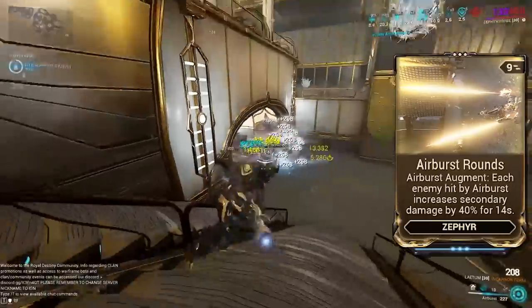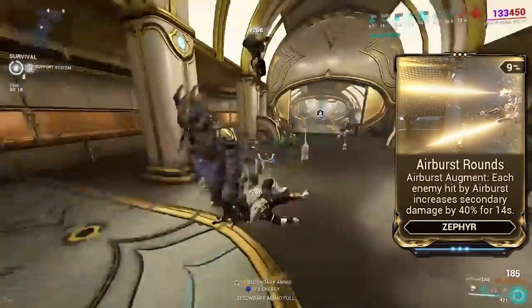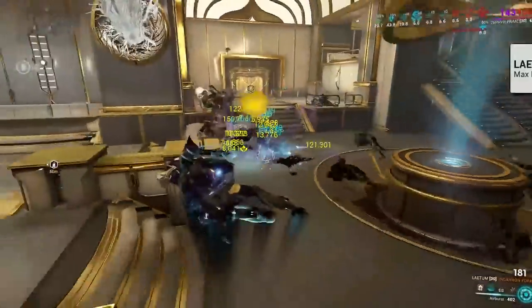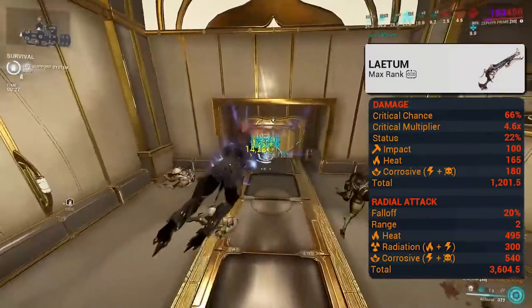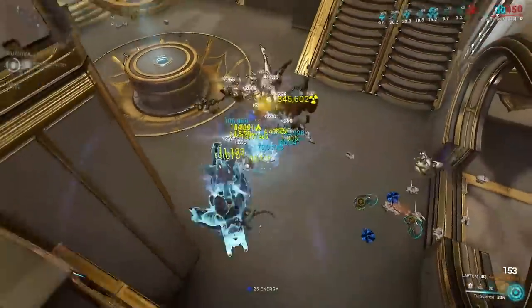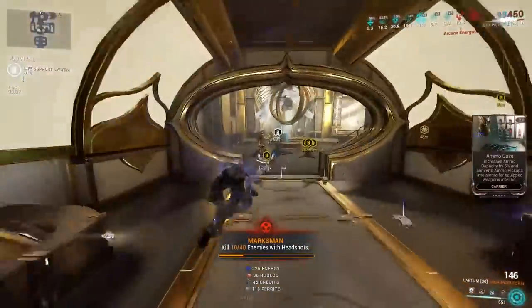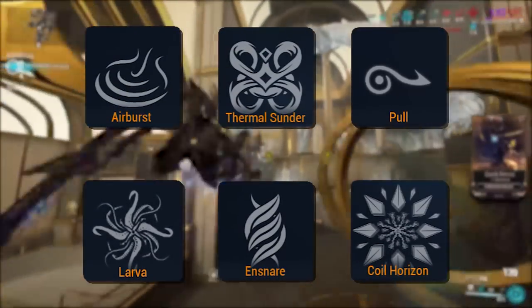The augment for Airburst, Airburst Rounds, gives your secondary a bonus additive damage of up to 500% depending on how many enemies you affect per cast. This is why the background gameplay is shown with the Latem, as it deals AoE damage — something Airburst likes — and of course being a secondary, Airburst Rounds gives it a massive damage bonus. While the ability does not function on bosses or Eximus units, its quick cast and large area of effect make it a very effective grouping tool for both AoE weapons and melee.